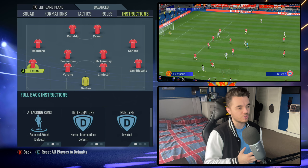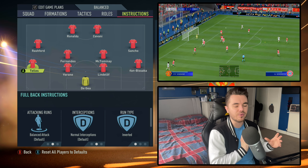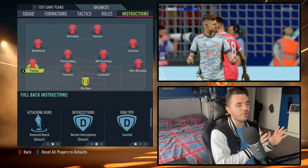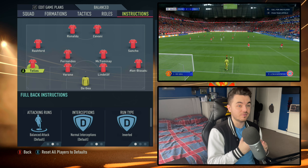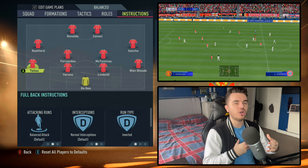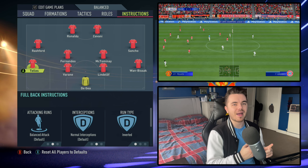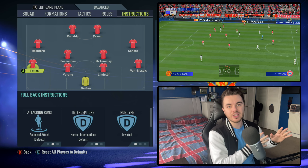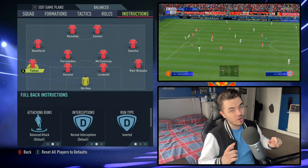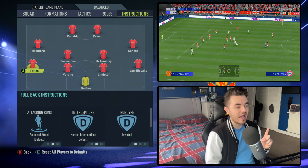On the other side — Tellez replicating Irwin — his run type is on inverted and his attacking runs are on balanced. I found that Irwin didn't get forward as much. Because of the 4-4-2 structure, he would often hold his position more to give protection to the defensive midfielders with only two central midfielders available, and look to cancel out any opposition counter-attacks. With inverted and balanced attack, he shifts into slightly more central areas and complements the left winger — Giggs — who stays wide to create width.